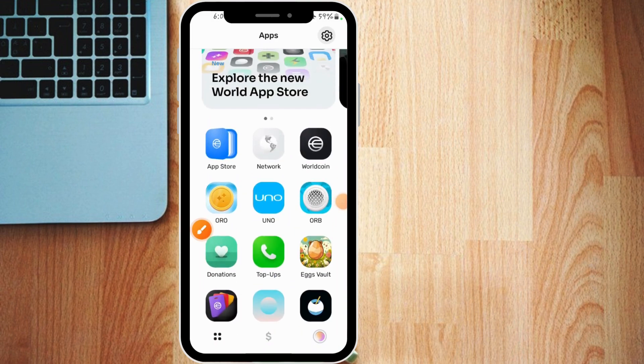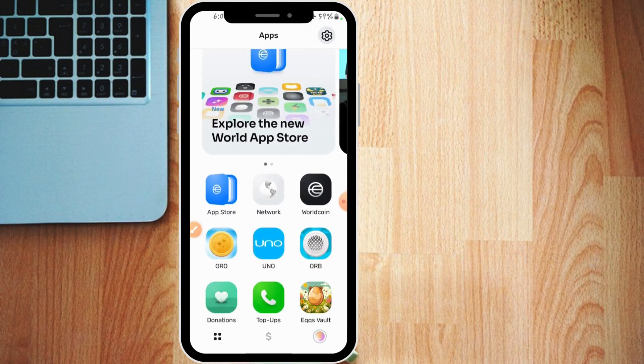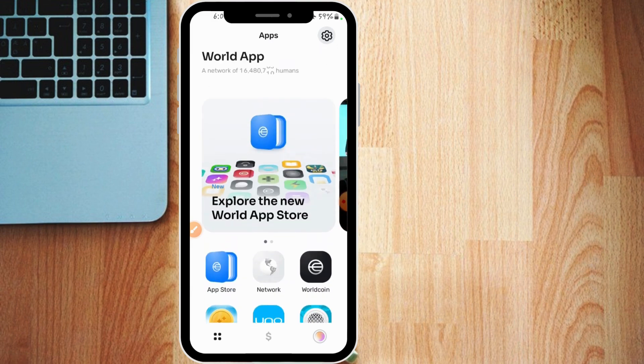World App has introduced another mini app in the app store that you can use to claim daily coins, just like ORO. To get this app you need to be a verified user with the World ID, so that you can claim the coins daily. But I found another way that you can get these coins.